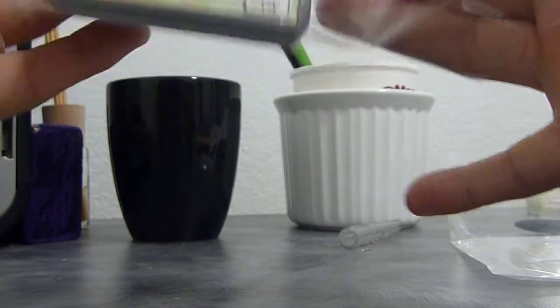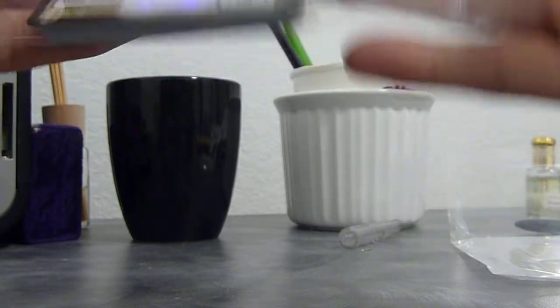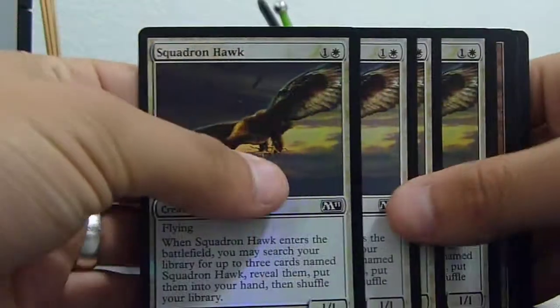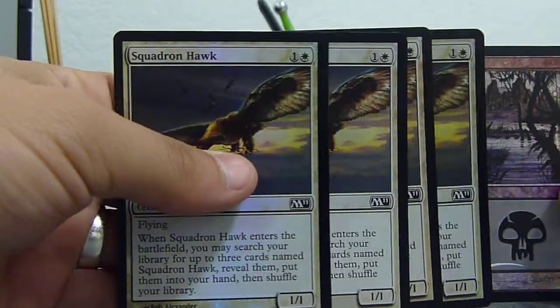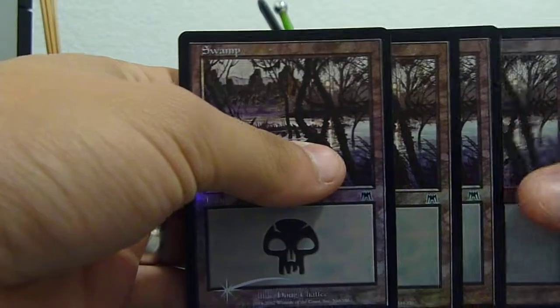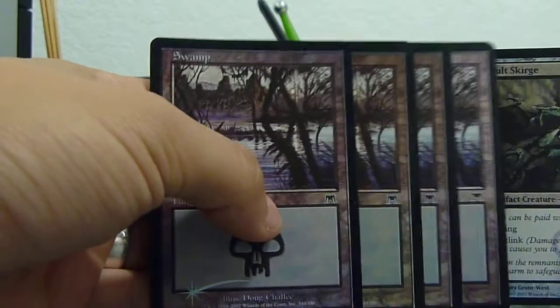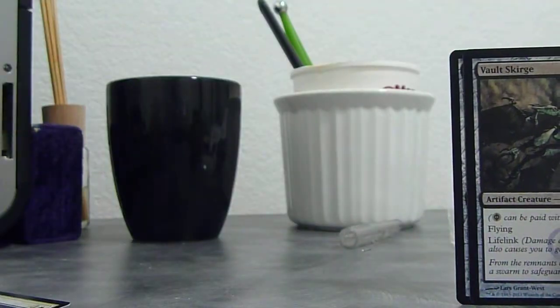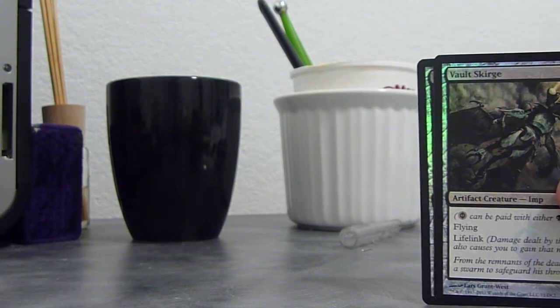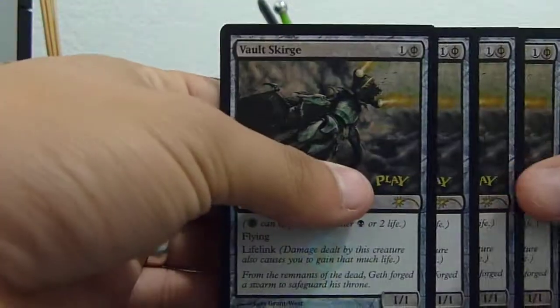This is just kind of like foiling out a deck. I got four foil Squadron Hawks, and four foil Onslaught Swamps. I don't know what it is, but I just love the artwork of the Onslaught series — it's just my favorite art.